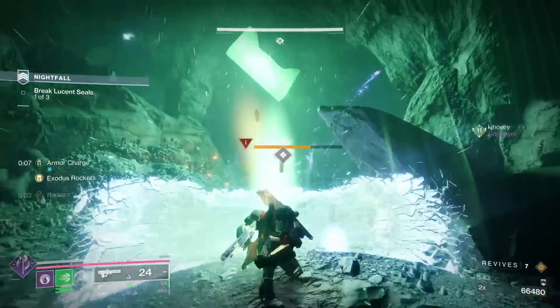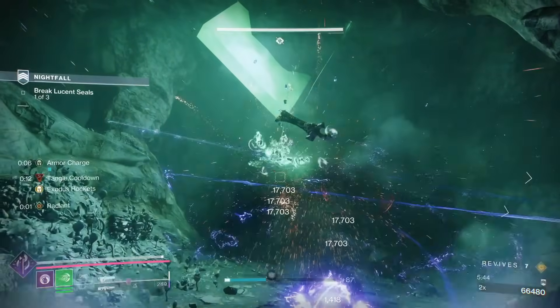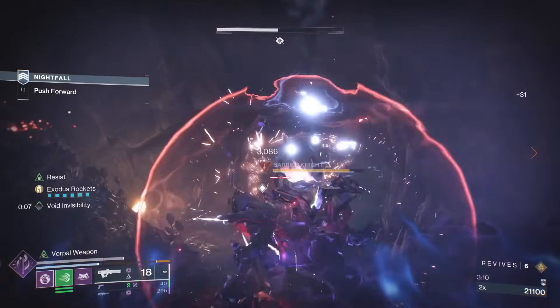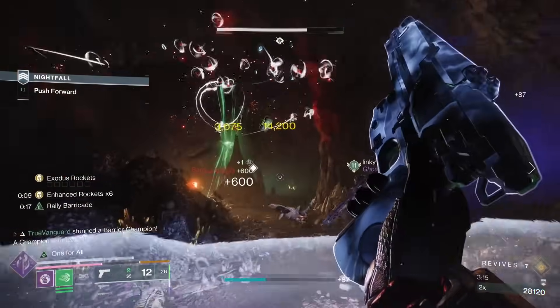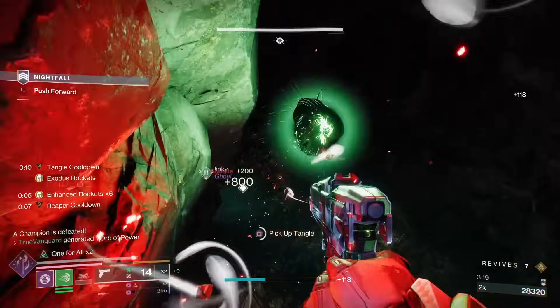A lot of rooms have these big enemies that show up. They basically throw off your entire strategy because they dish out so much damage that they can one-shot you in Grandmaster difficulty, but they're also super tanky so you can't take them out too quickly. They're usually between 160 and 280,000 HP depending on what combatant it is.